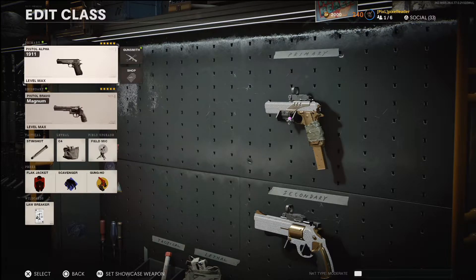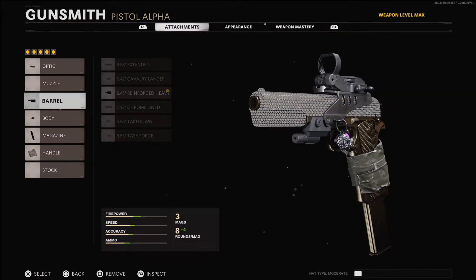I feel like it helped me — it might not help you, just what I did. My number one tip for Gold is definitely play Hardcore Nuketown 24/7. It's the easiest way to get Gold on all of the pistols. The way I did it was I started off with the Diamati and the Magnum. I got the Diamati Gold, got the Magnum halfway Gold, then replaced the Diamati with the 1911, got that Gold, and on the way to Gold on the 1911 I got the Magnum Gold as well.